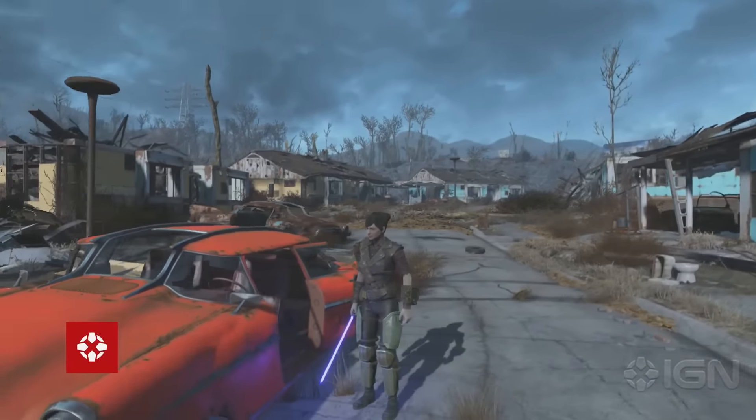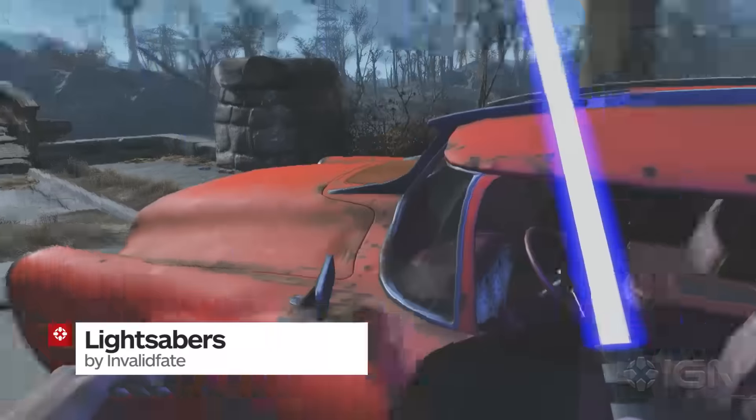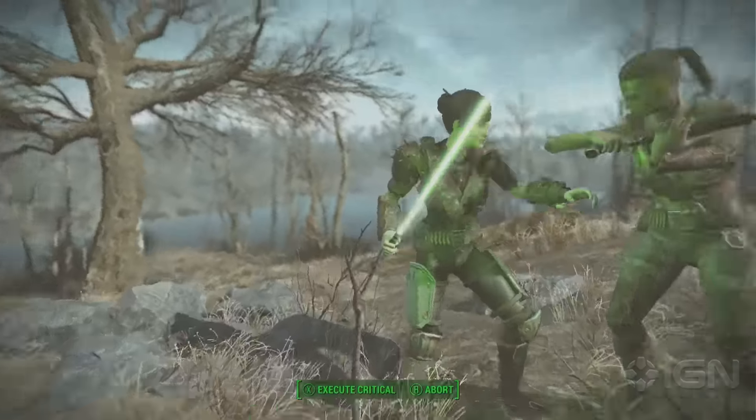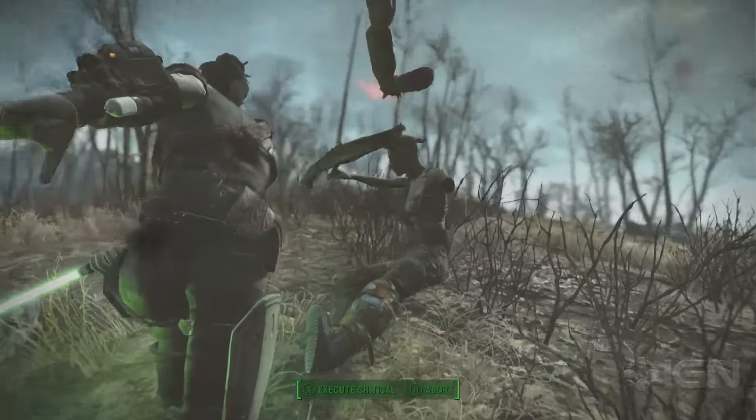We mentioned lightsabers in the intro, and Invalid Fate made sure that we got exactly that. These sabers come in green, pink, blue, and red for your slicing and dicing pleasure — just in time for the movie.